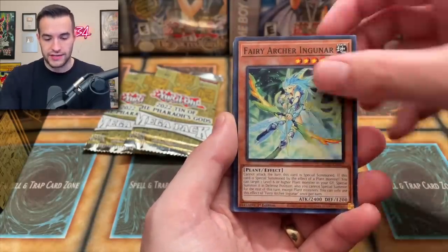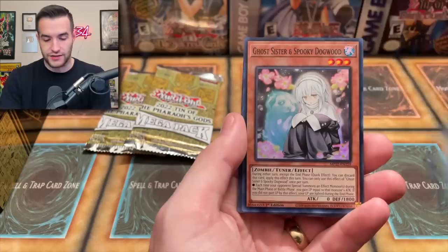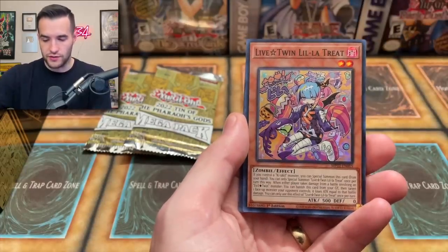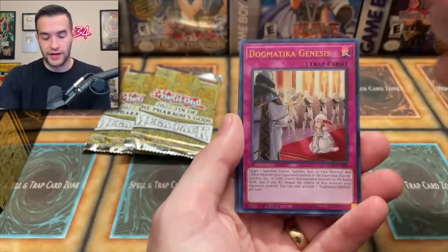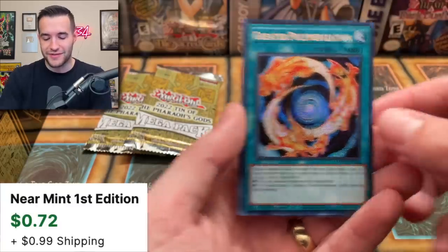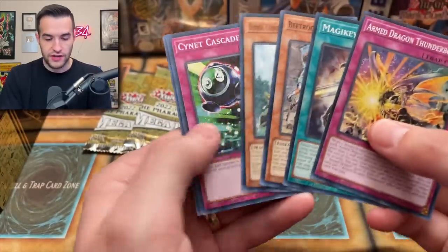We got the level three, Hercules, Inganar, Chronomaly Majella. Ghost Sister and Spooky Dogwood — nice super rare print. I don't know if anybody uses that one right now, but a lot of people like it — it's a hand trap. Little Tree, the Dogmatic Ingenesis again, Soul Energy Max, and a Greater Polymerization.